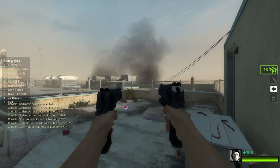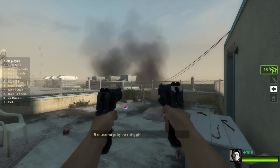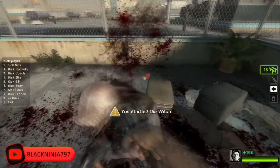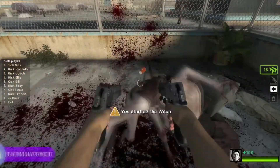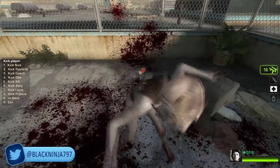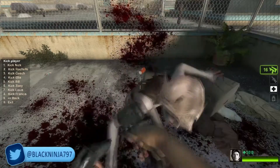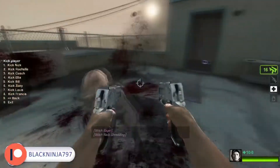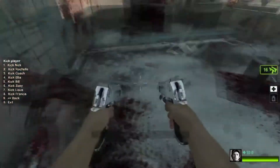Myth: Can you shove the Witch to death in Left 4 Dead 2? We're on Left 4 Dead 2, spawning in the Witch. I'm applying god mode so she doesn't kill me, and I'm going to see if I can shove her to death. This is similar to the very first myth we ever did on Myth Busting Mondays, which was doing this same thing to the Tank — and you cannot shove the Tank to death. Now let's see if it works on the Witch.